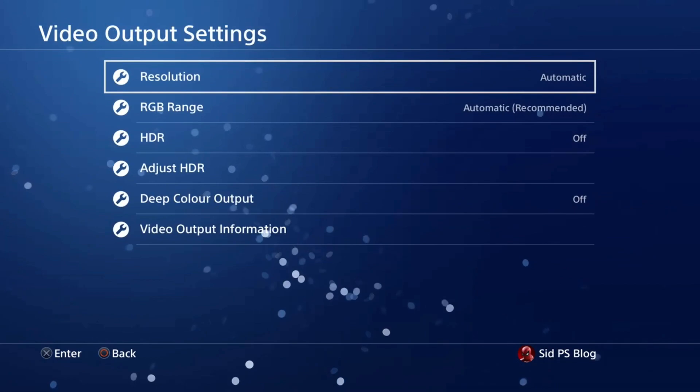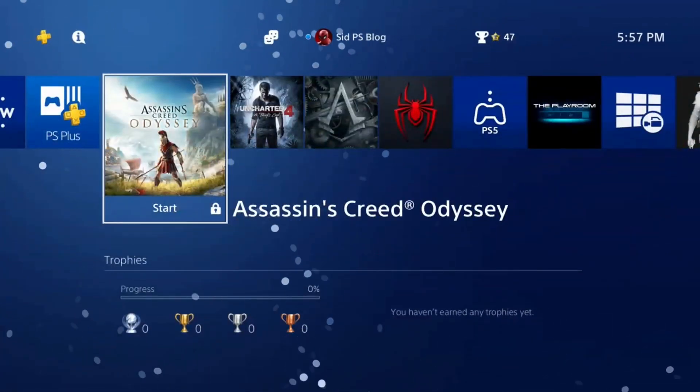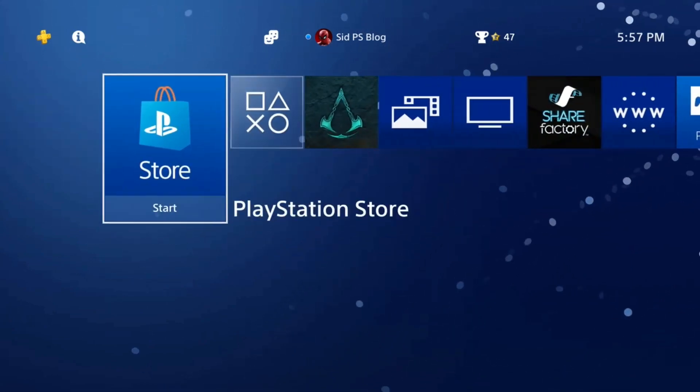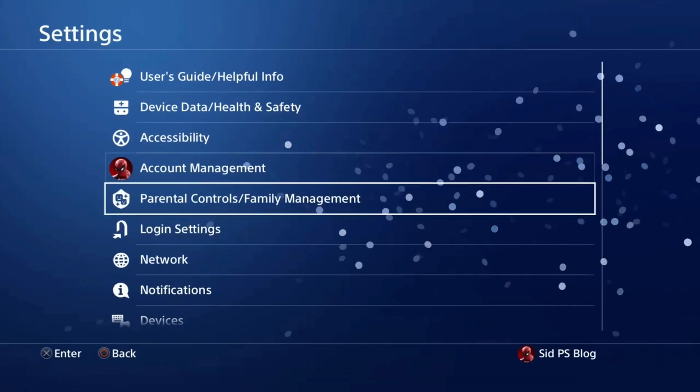Then go to Sound and Screen. Here you have the Video Output Settings — set the resolution to Automatic — and the HDR settings. That's how you can boost your PlayStation 4 performance. If you want to ask me a question, write in the comments, and see you soon for the next one.